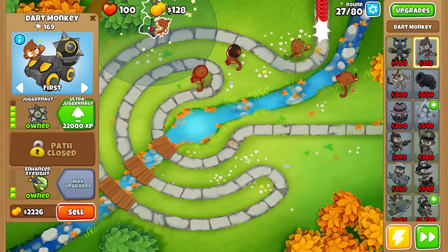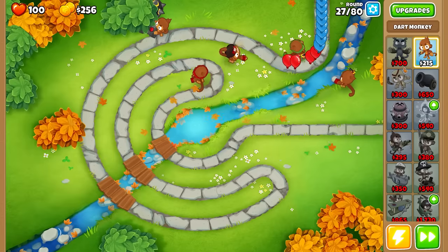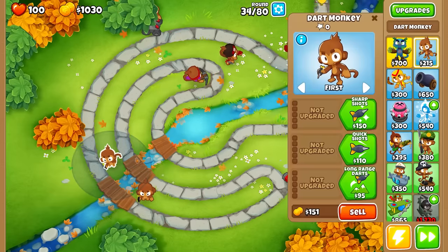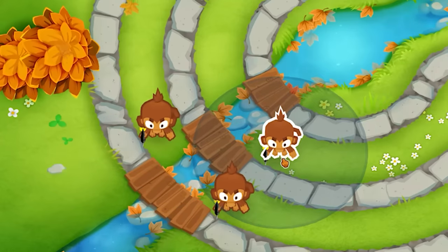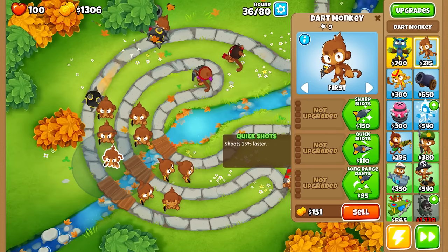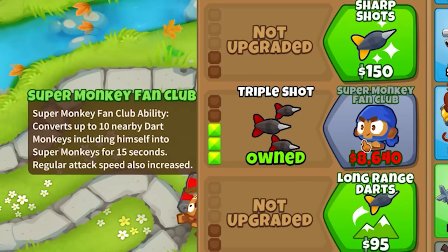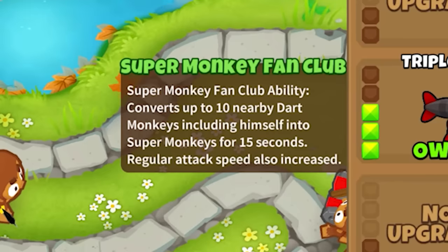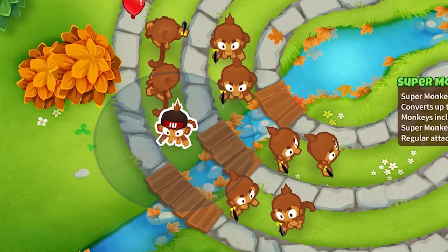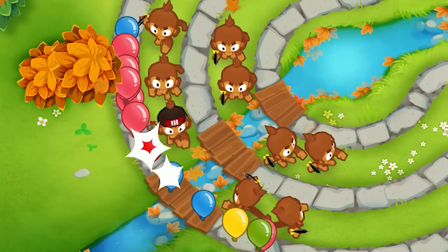We'll upgrade them so that they can actually see camouflage balloons, because that's very important. And so far it's looking like things are going to go very well for us. Next up it's time for us to actually start preparing for the end game. The end game for us is to have a very large amount of unupgraded dart monkeys. You're probably sat there thinking, why would you want a load of unupgraded dart monkeys? They're not very good. And no, of course they're not. But we've got eight of them down here, and we actually just want an additional dart monkey. All we're going to do is upgrade one of these monkeys right the way to the end so that he can become the super monkey fan club.